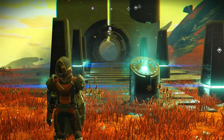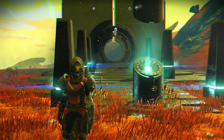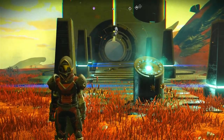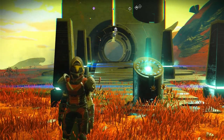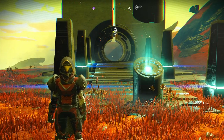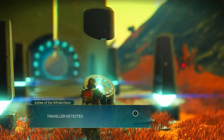Let's get started. First thing you're going to need is access to a portal on a world like what's behind me right now. The second thing you will need is your portal glyphs. Once you have all that, just interact with the terminal.